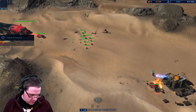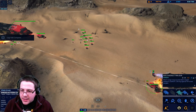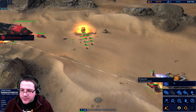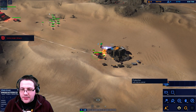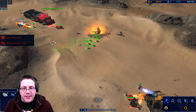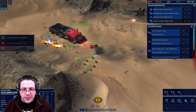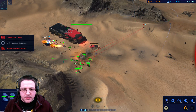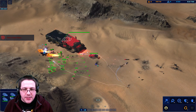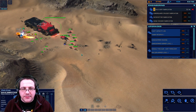Assault railgun fabrication is online — we've got real guns now. There are assault railguns which are shorter range. The production cruiser also has some AA guns. We still need to research missile ships.